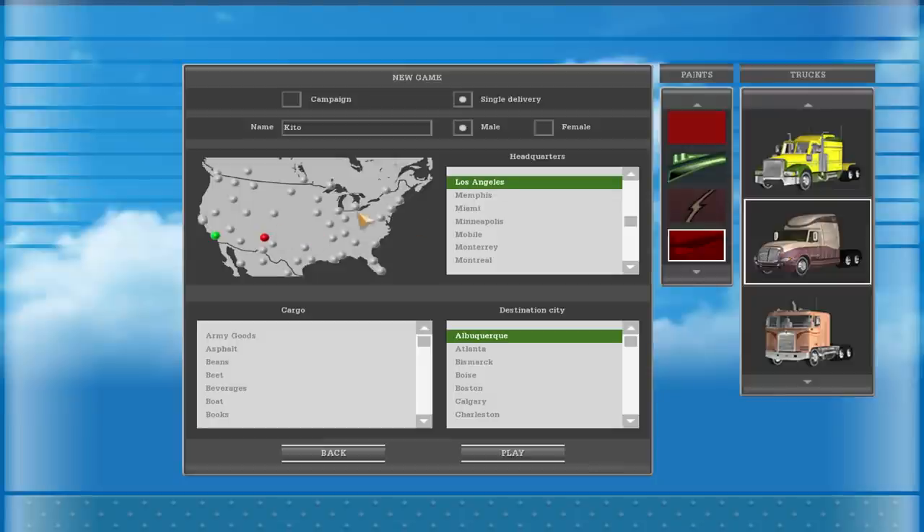Let's just take Los Angeles as the start. Destination - not too far. Let's get to Albuquerque, New Mexico - I think that's how it's pronounced. That's the city where Rubber Duck is from in the movie Convoy. As for what we're going to haul, it's cool that you can just choose what you want. Let's haul asphalt.